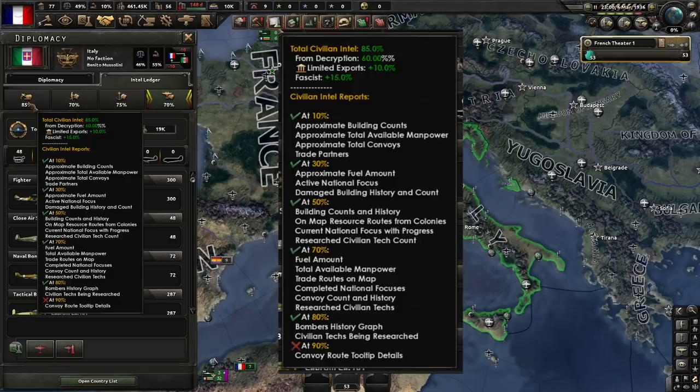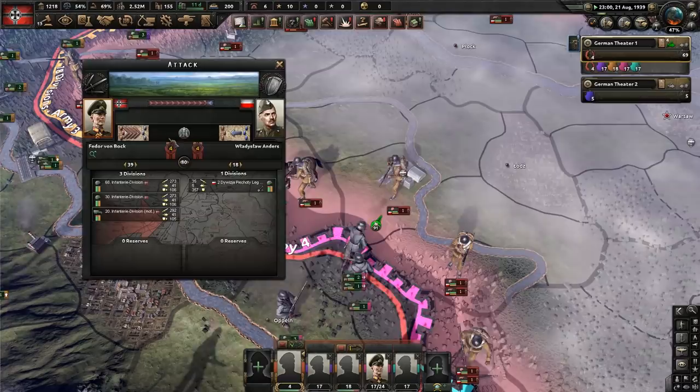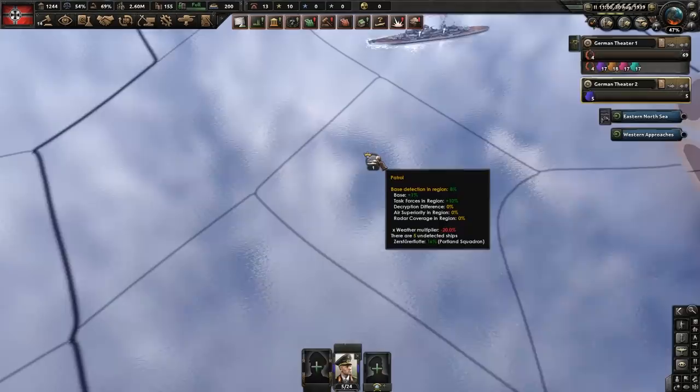If you have a very high level, it will be impossible for your opponents to hide what they are planning. Having high Intel — or more specifically having higher Intel than your enemy has on you — will also impact combats between your two nations. On land, attack, defence, and breakthrough values will be increased for the side with the greater Intel, with higher bonuses for a larger disparity.